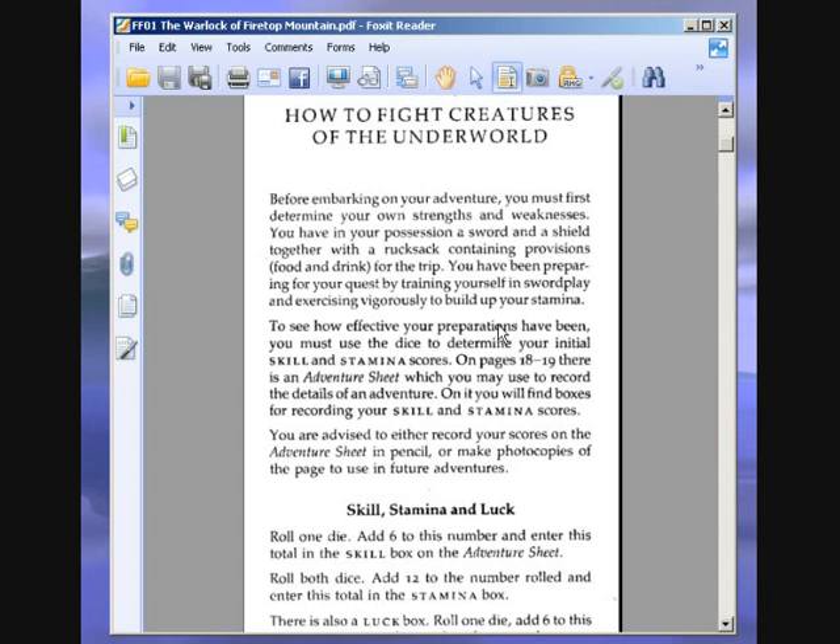You have been preparing for your quest by training yourself in sword play and exercising vigorously to build up your stamina. To see how effective your preparations have been, you must use the dice to determine your initial skill and stamina scores. You're advised to either record your scores on the adventure sheet in pencil or make photocopies of the page to use in future adventures.